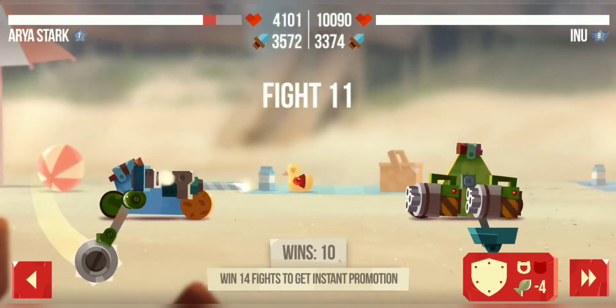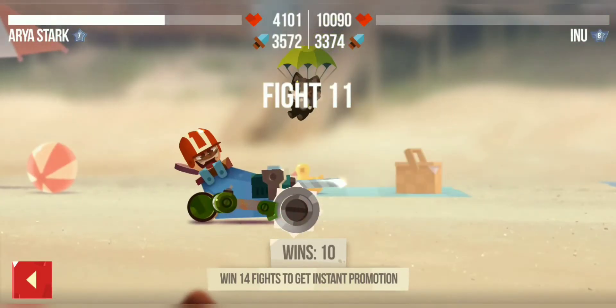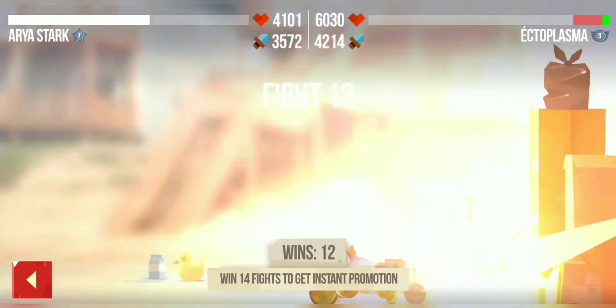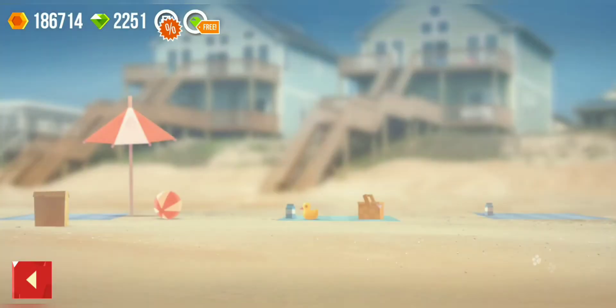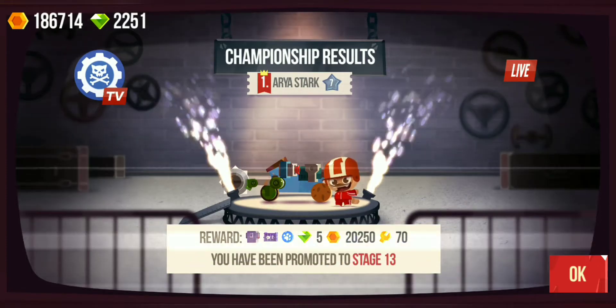This guy has nine thousand XP and I still got him. This guy has ten thousand XP and I still got him. Fight 12, two more fights to go for the instant at this metal spark level. We won the last fight - wanted instant at this level with this ultimate sneaky with two weapons. In the one slot I'm using this build because it gives 120 percent damage to my gun.